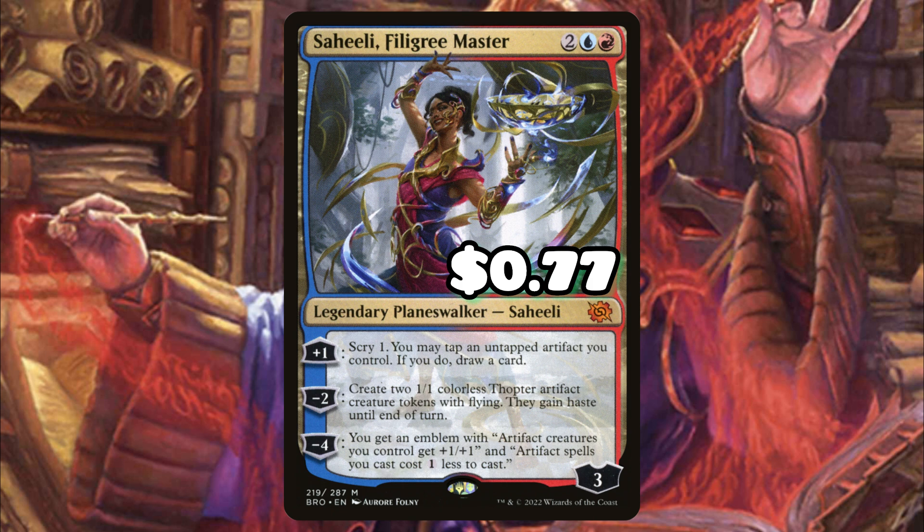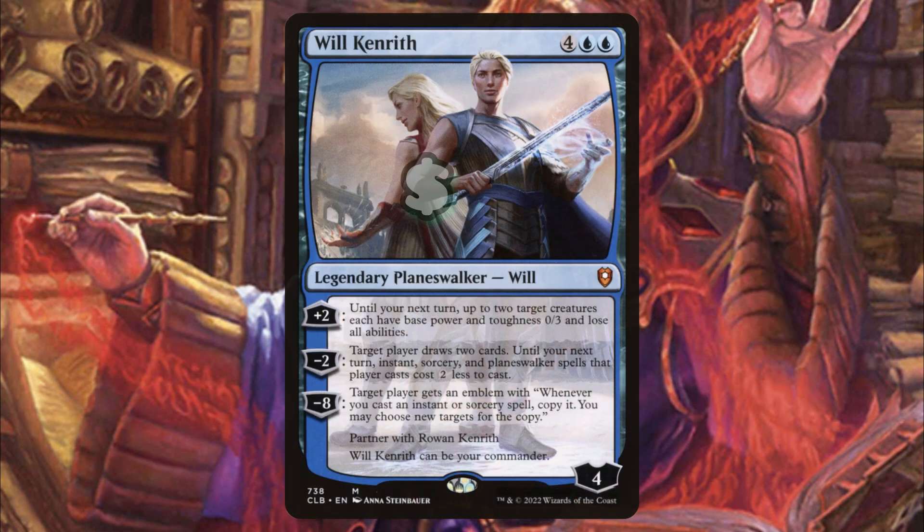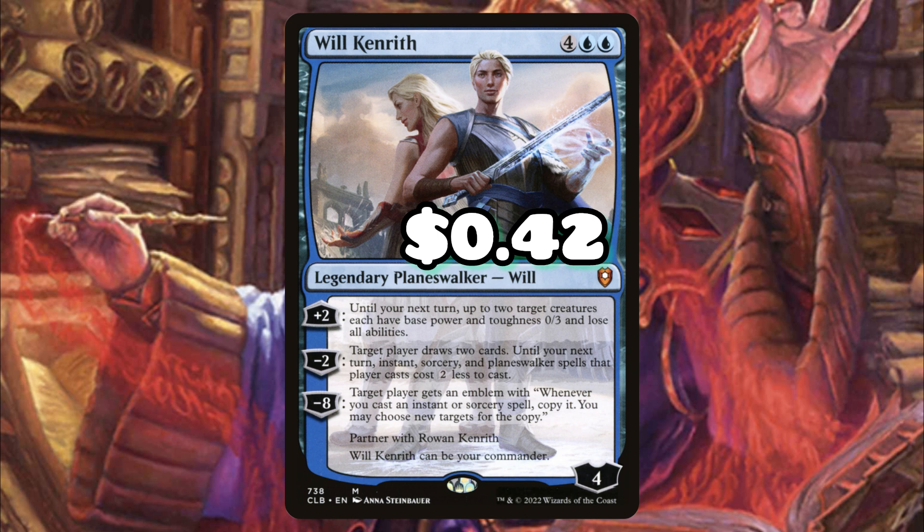Saheeli, Filigree Master draws cards, creates tokens, and if she sticks around long enough she can buff up those tokens while reducing the cost of our artifacts. Will Kenrith puts in work in this deck — he can get rid of two lethal attackers to keep our planeswalkers safe, and he can draw cards while lowering the cost of our planeswalkers. The top two abilities are so useful you cannot not include him.